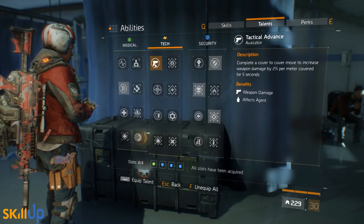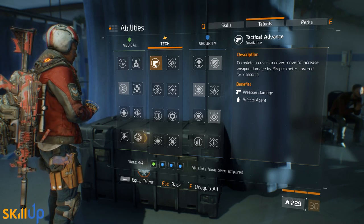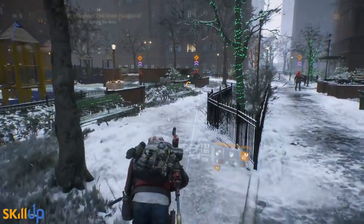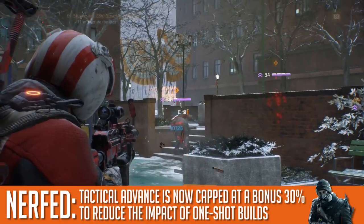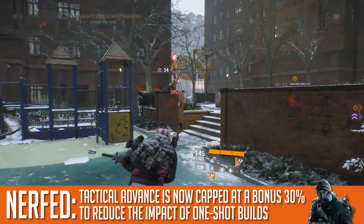The talent Tactical Advance has seen a lot of play lately — M44 builds and shotgun builds love to use it to stack huge amounts of bonus damage, increasing the chance to one-shot someone. That has been changed. This skill now caps at a maximum bonus damage of 30%, which means it's nowhere near as strong as it once was.